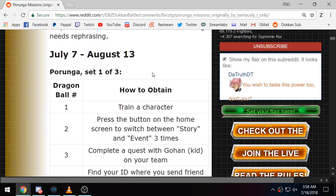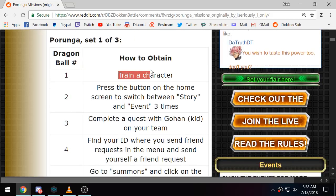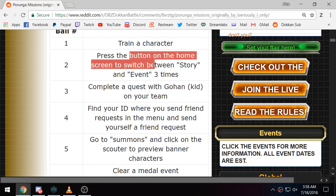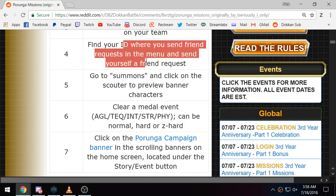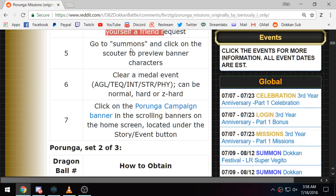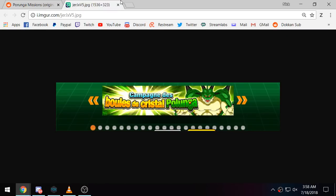Going over the Dragon Balls again: until August 13th, you can get all of these Dragon Balls — there is no rush. The first ball was to train a character. Second one was to press the button on the home screen between story and event three times. Then you had to complete a quest with Kid Gohan. This one gives people a little bit of trouble — you have to send yourself a friend request, then make sure to click OK on the thing where it says you can't friend yourself. Go to the summons and click on the scouter to preview the banner characters — very easy.